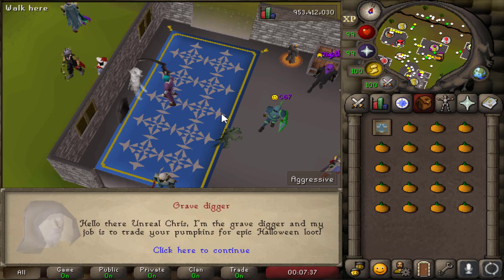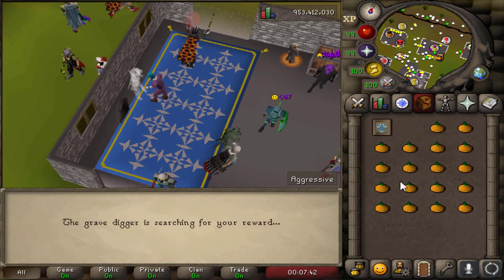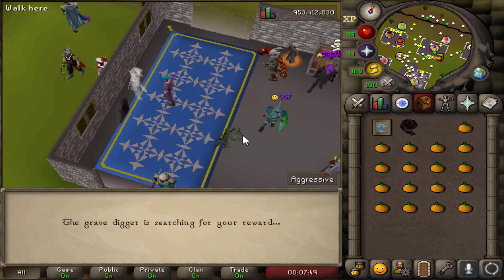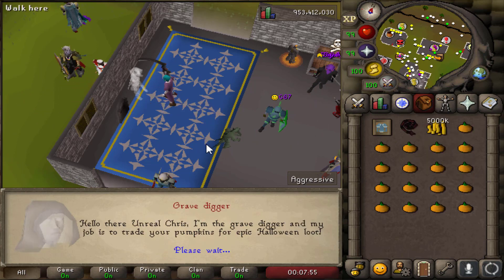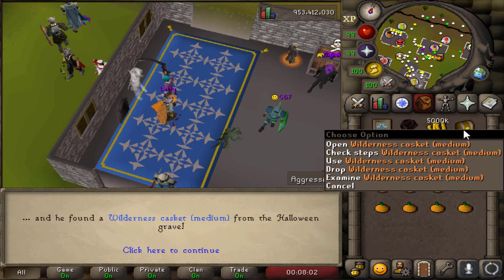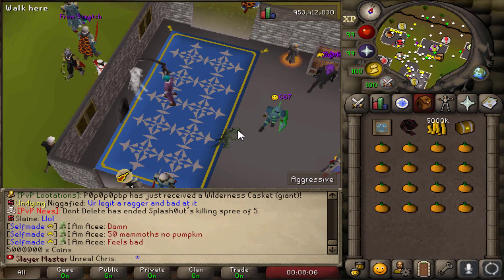Let's go ahead and do another one. You can get stuff like whips — I know you can get the PvP armors, I've seen those in the yell. I don't know what you can get for common items. Not bad. I wonder if you can get these on Iron Man — I believe you can, though I don't know if the drops are different. Let's go ahead and speed through the clip.